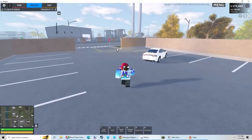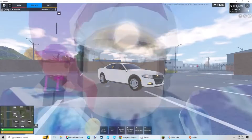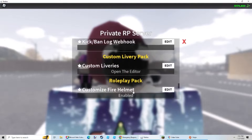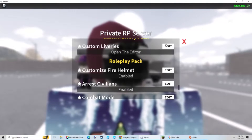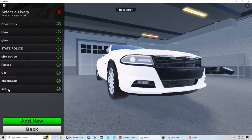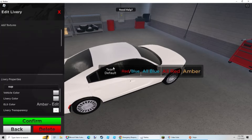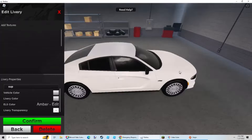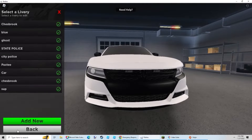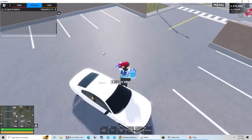First of all, with the ELS here, we've got some yellow lights. If you're wondering how to put these on, I'm going to show you real quick. Go to the custom liveries pack, select your car, then the sub-livery, and down here you have ELS color. Click it and you have default, red-blue, all blue, all red, and amber. You can specifically set this for certain liveries.